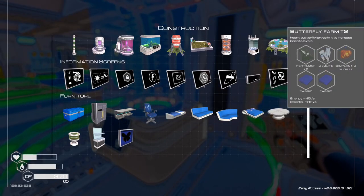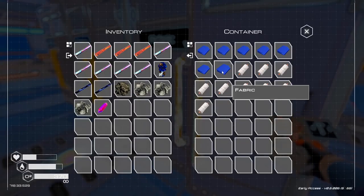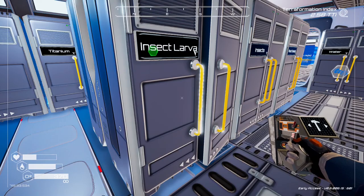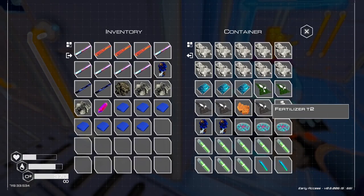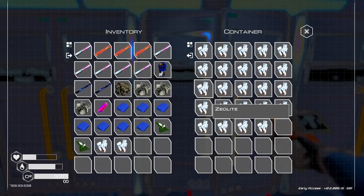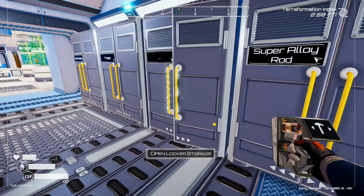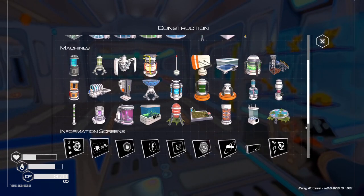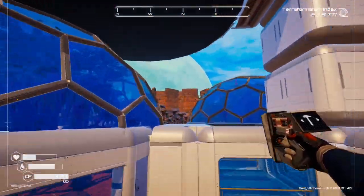Bioplastic — I can't remember where I put that. The other thing was zealite and tier 2 fertilizer — I've only got two. Oh, that'll be fine. I'm not too worried about getting those in place. Just the bioplastic — oh, there it is, that's great. Also, you can't see what the recipe was from the other item once it's filtered, but still, that's okay.